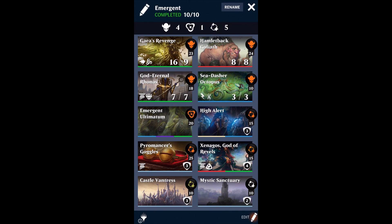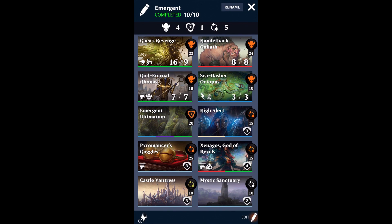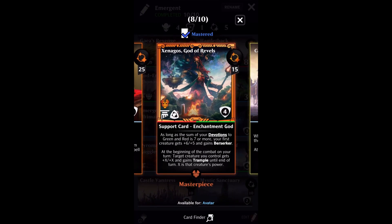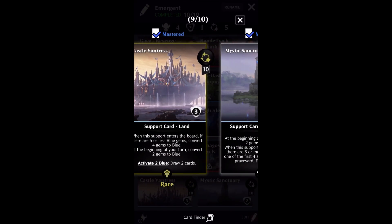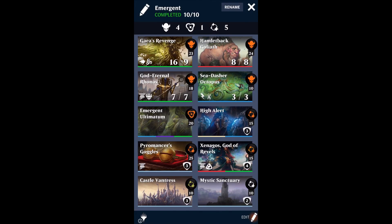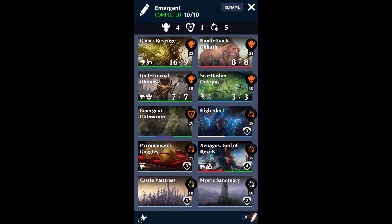That works out pretty well. I've got High Alert and Xenagos. High Alert makes it so that when my critters attack they get +X/+0 where X is their toughness, and Xenagos gives them +X/+X where X is their power — just one creature, but it's another doubling power effect. I've got Castle of Antris and Mystic Sanctuary in here for gem conversion, and of course Pyromancer's Goggles, which you're going to see in probably all the ultimatum videos because this card is bonkers with the ultimatums. Emergent Ultimatum is the only spell in this deck.